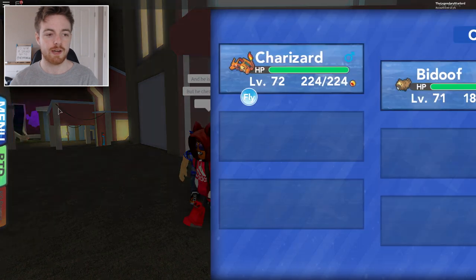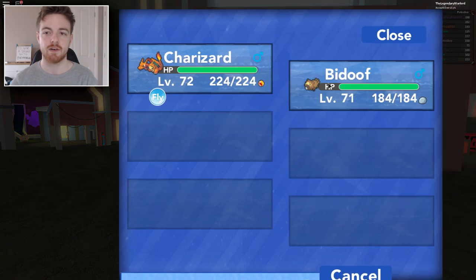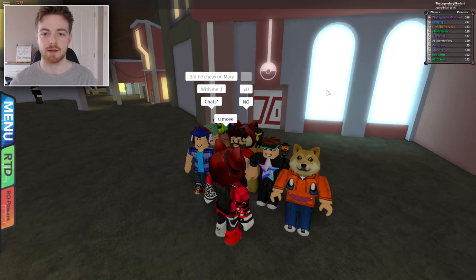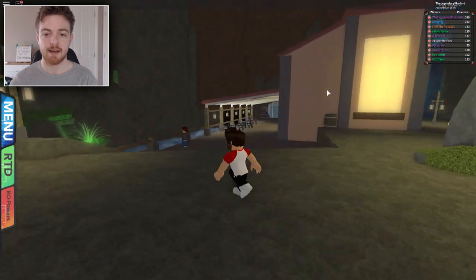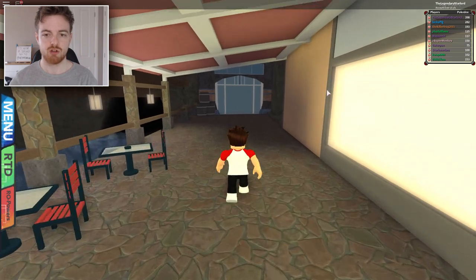So first off, we are here in the new city — Floruma City. Just travel over here and you will be outside of the Pokemon Center just like I am right now. We're going to head this way towards the big yellow mushroom, go around it, and then head down this little boardwalk area past the restaurant just right here.